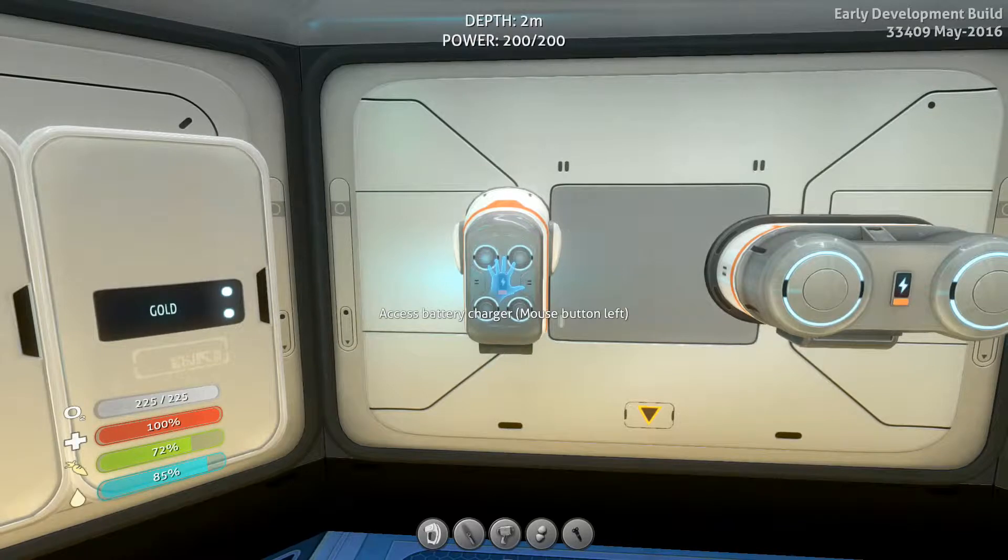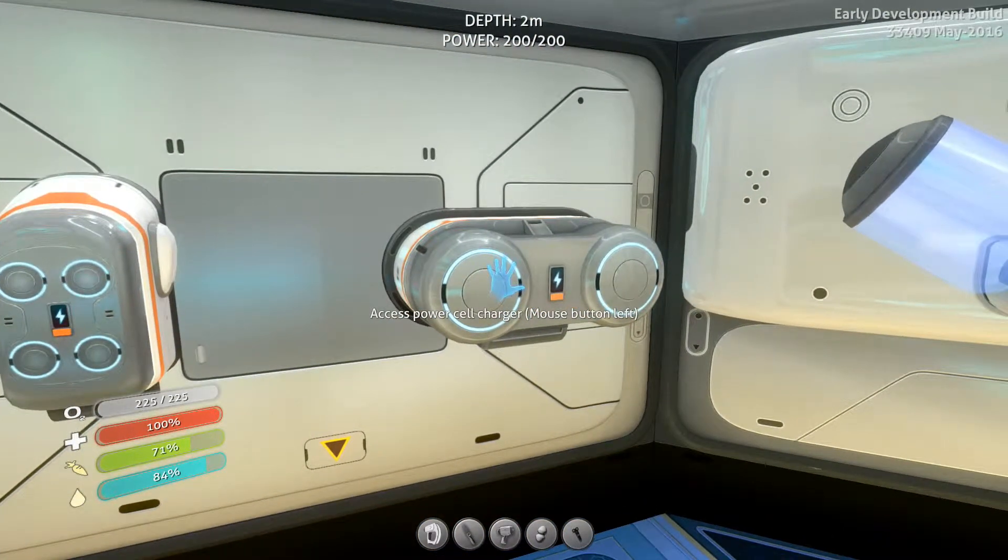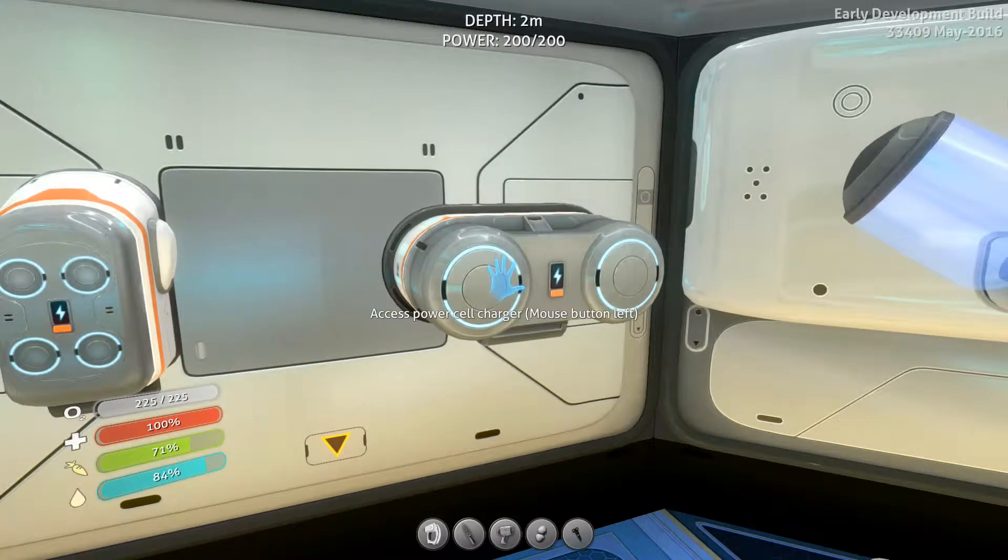We have the battery charger here. You find that fairly near the life pod — all I did to find it was start out at the life pod and go around in slightly larger circles, and before long I found all the pieces. This thing here is the power cell charger. You'll want to find that soon after you find the Seamoth so that you can keep the power cells charged for it.